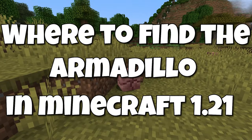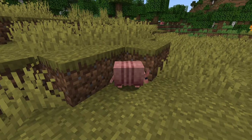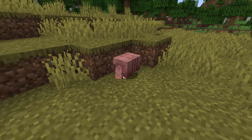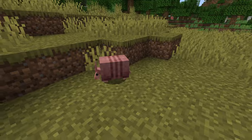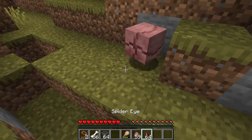Where to find the armadillo in Minecraft 1.21. The armadillo is a new mob in the Minecraft 1.21 update. It is a small mob at less than one block and has a reddish pink color to it. Armadillos are a passive mob and only have 12 health points.